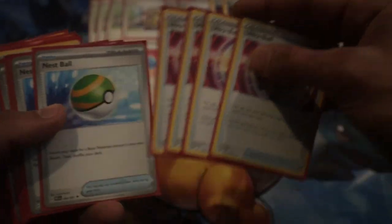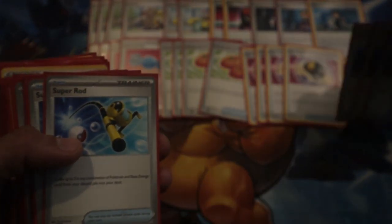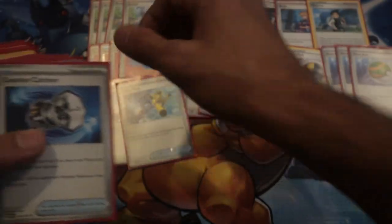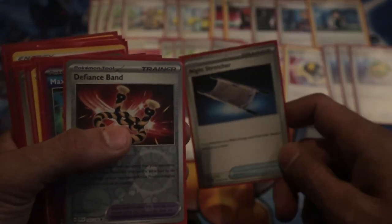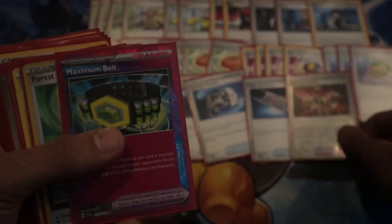Then we play four Rare Candy, very standard. Four Body Puffin, very strong search. Four Ultra Ball and three Nest Ball — search is absolutely amazing in this deck. Two Super Rod, very necessary. Two Counter Capture, very strong. Pull it out with the Arvin if you need it. Nice Stretcher at one.